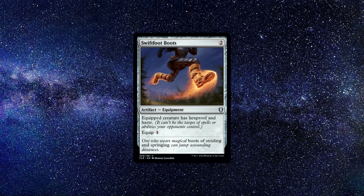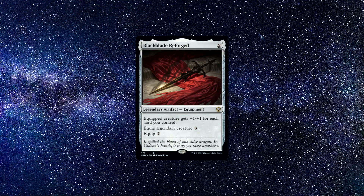Number four: Swiftfoot Boots. An artifact equipment spell that costs two colorless mana to cast. The equipped creature has hexproof and haste. Equip one. This is a card we all know — Swiftfoot Boots is a total staple in the Commander format. If you don't own one, get one as soon as possible. This card is monstrous and incredibly efficient. You can buy it for around one dollar and 65 cents.